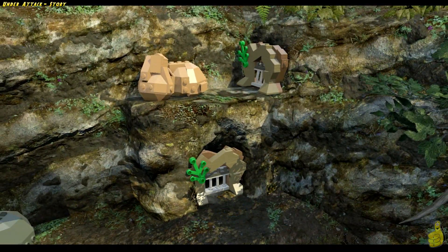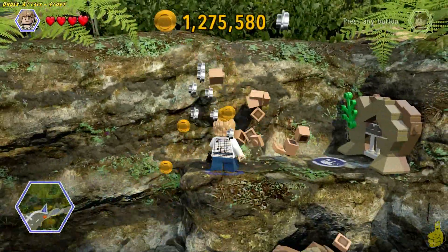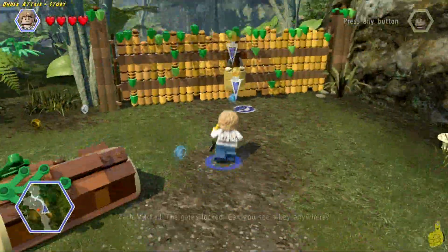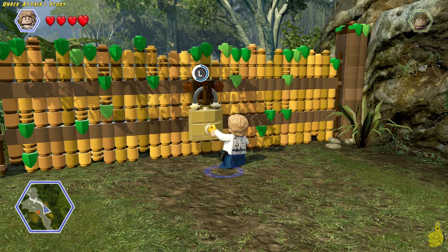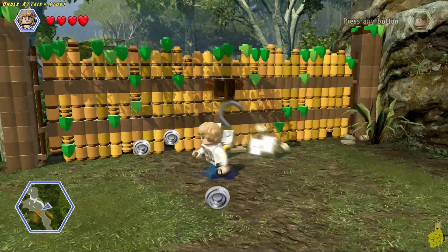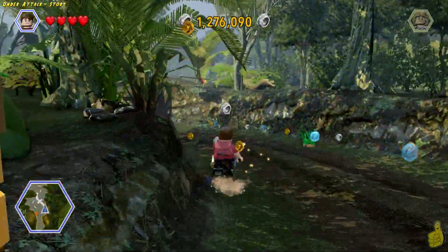As we resume control of our characters here shortly after completing the last level, we find ourselves in a free roam hub. We're going to go ahead and use our younger brother here to hop through the mini door and get up top and grab the key. Once you have the key, use it in the big lock and follow the blue stud trail all the way down.